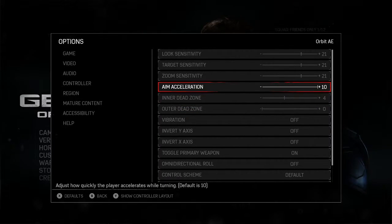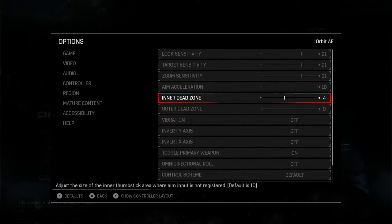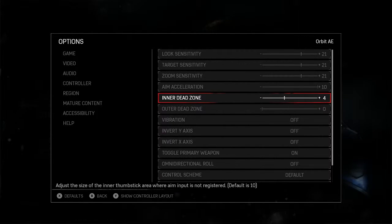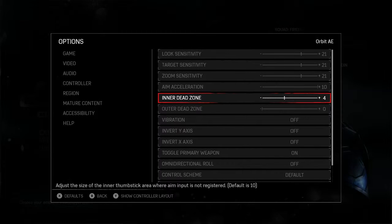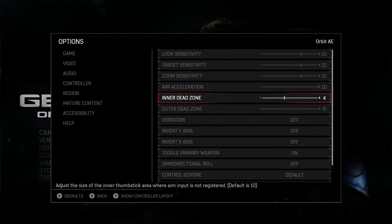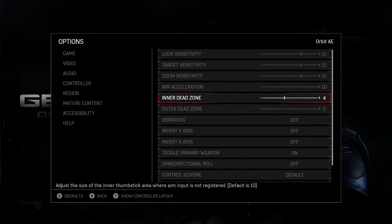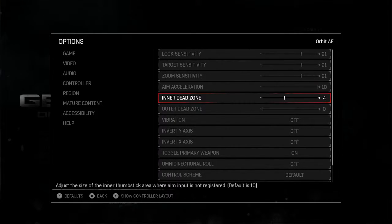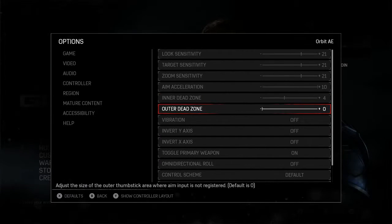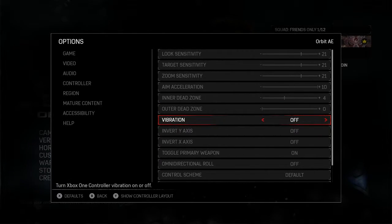The biggest thing in the control scheme is probably the inner dead zone. A lot of people — I've looked at videos online and not much covers this, but I've seen a couple of videos that explain it really well. Basically it's the minute movements of your thumb stick and it cuts out latency. I recommend putting it on 4, 3, 4 — that's what I found the best. Straight away I found my shotgun a lot more on point, and my sniper and lancer too. It basically cuts out input delay — that's the big thing.